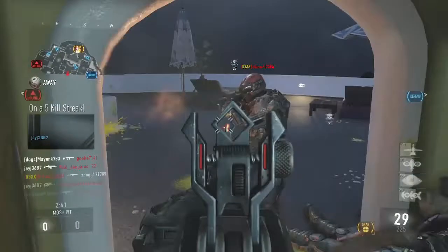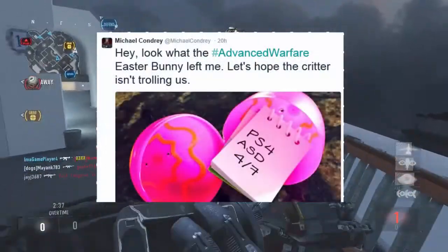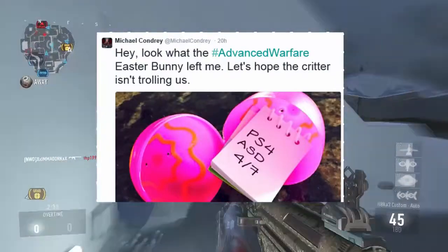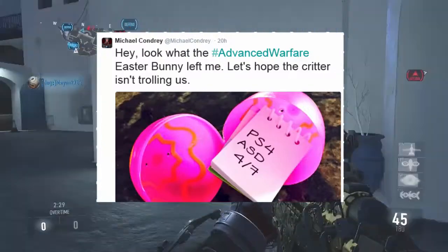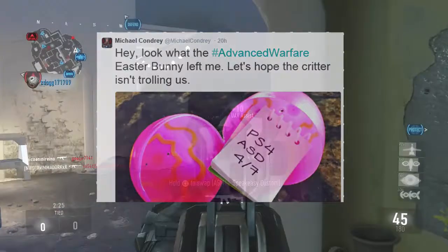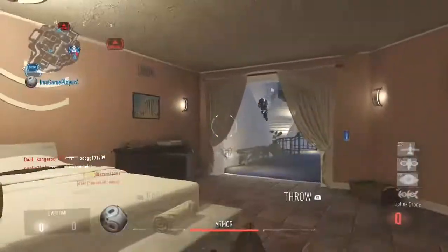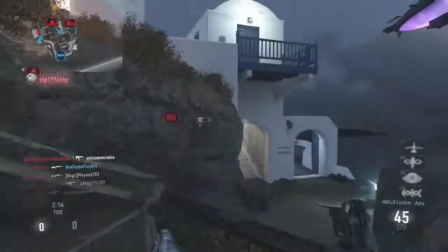So I'm going to be telling you guys how to get them today. Michael Condrey has tweeted out this picture right here, as you see on screen, saying 'Advanced Warfare Easter Bunny left me' — basically saying that PlayStation 4, as you can see inside the egg, PS4 ASD — which stands for Advanced Supply Drops — on 4/7, which is April 7th, will be receiving advanced supply drops on the PS4.